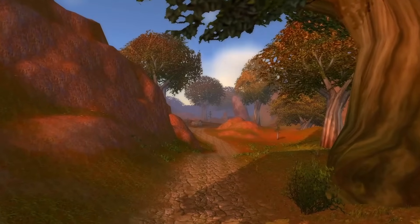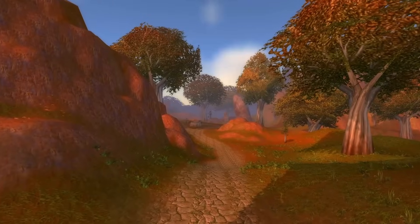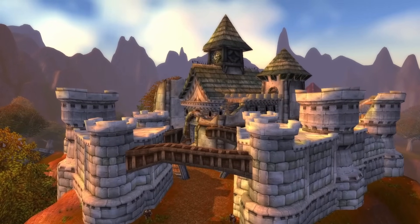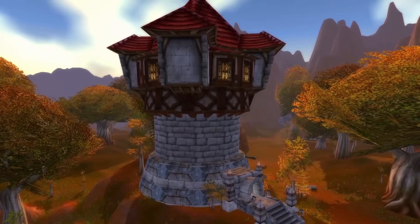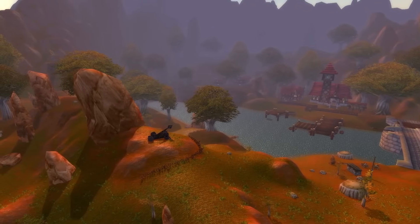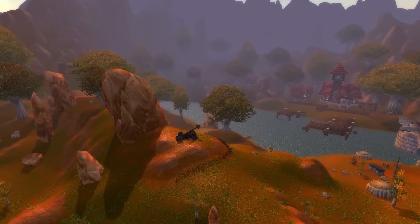The Redridge Mountains are one of the most memorable zones in all of Classic WoW — a region of iron hills, forests, and valleys featuring some of the best questing in all the human lands. From the ruined castle of Stonewatch, to the tower of Ilgalar, and the majestic Lake Everstill, the many adventures of this zone take place amidst the constant backdrop of rust-red slopes and rocky outcrops.